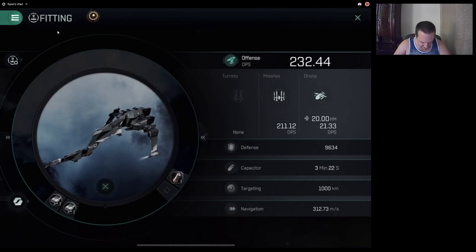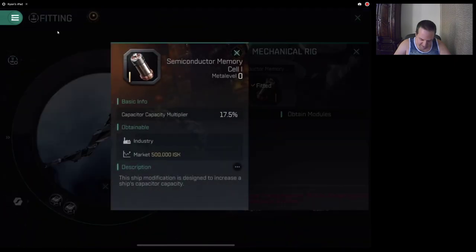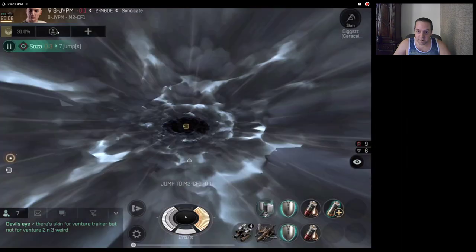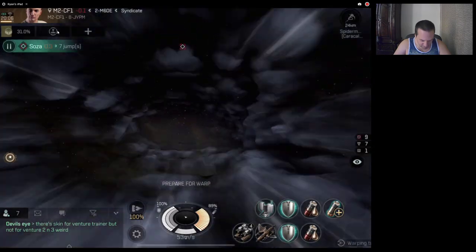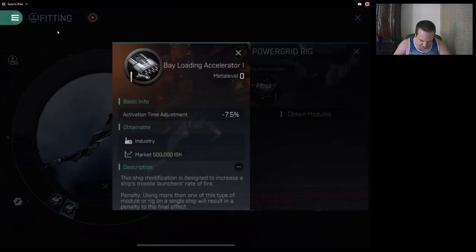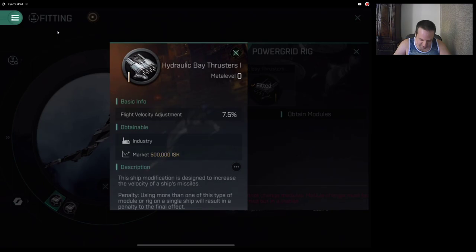For the rigs, I've got one semiconductor memory — it basically gives you more capacitor, 17.5. Those are like 5 million ISK. I basically needed it for when I do T6s because I just tank the whole time, but for T7s I kite. My other rig is a bay loading accelerator, which gives you 7.5% faster reload time.